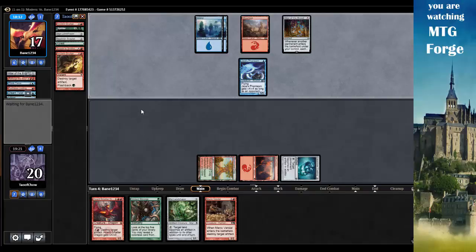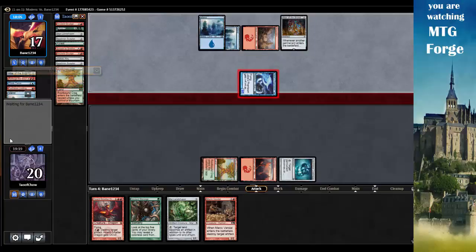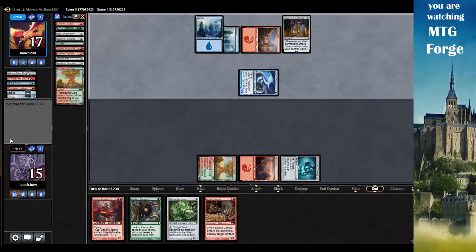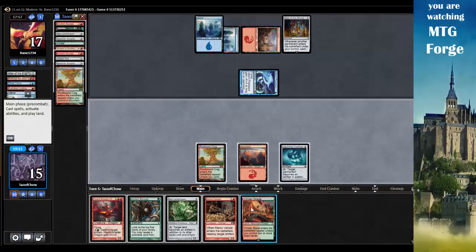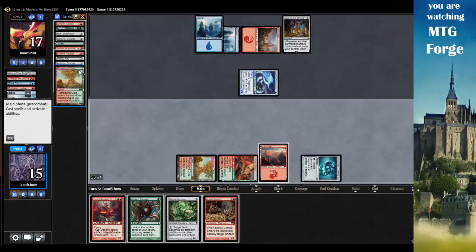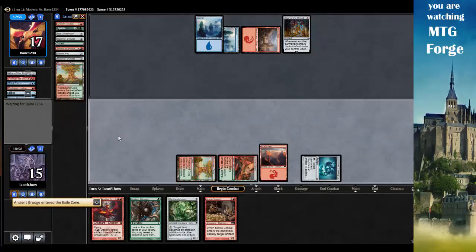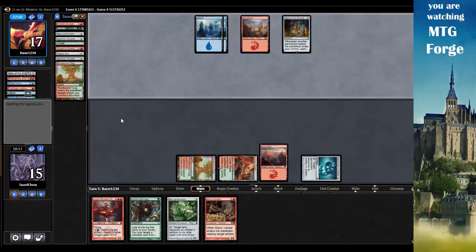Hopefully I pick up another land shortly. Opponent plays mill actions doing five damage - I've got to get rid of that. Cinderglade comes in tapped - not so good. Let's go Liquid Metal Coating on Jace's Phantasm, then pay green and flashback Ancient Grudge, destroying Jace's Phantasm. And go. Next turn I can also flashback the other Ancient Grudge or destroy his Mountain - take him off red or start getting him off blue mana.